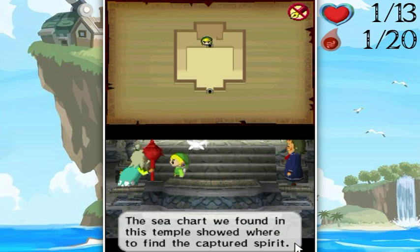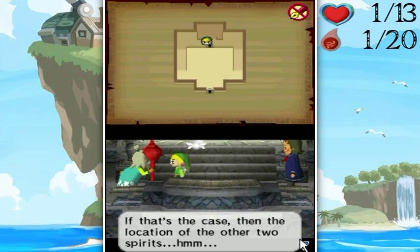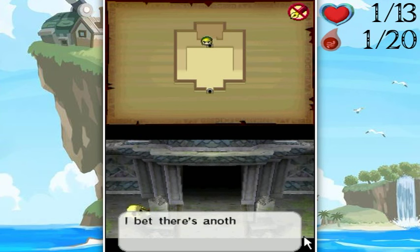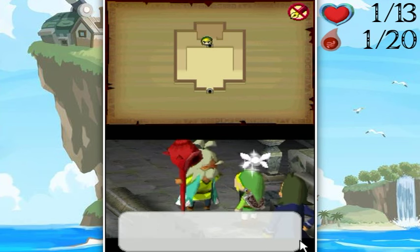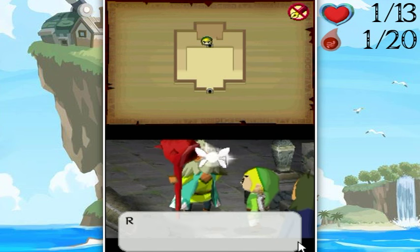The sand inside is called the Sand of Hours — made of force gems of the great spirit, the Ocean King. It gives deep strength to whoever holds its power. From now on, defeat monsters and collect the Sand of Hours. The more sand you place in the hourglass, the longer its power will last. The sea chart found in the temple showed us where to find the captured spirits, so the other two spirits' locations must be hidden somewhere deeper in the temple.